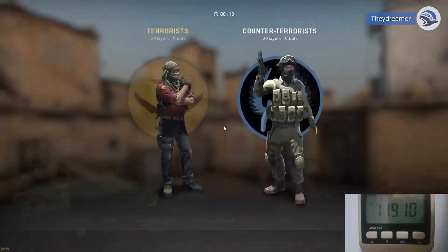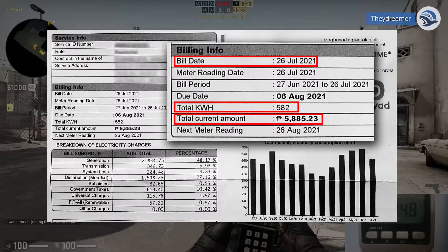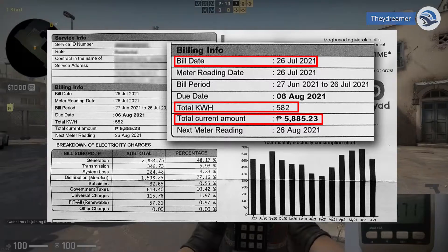In this video we have used the July 2021 Meralco electricity bill to determine the cost per kilowatt hour. Please take note that the cost per kilowatt hour varies on each electricity billing period. We will only use a single bill for reference.